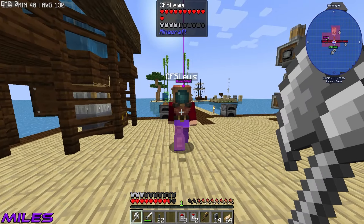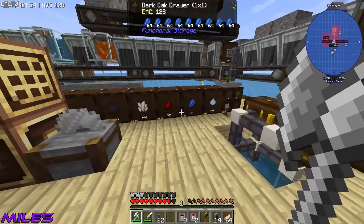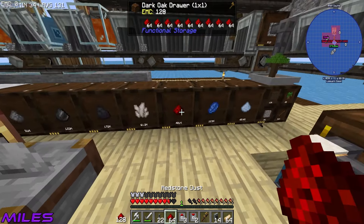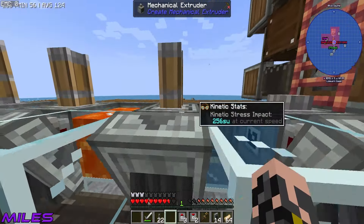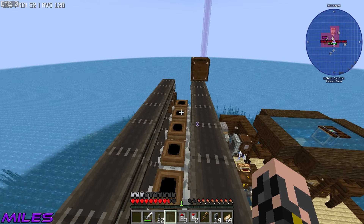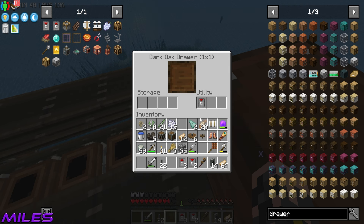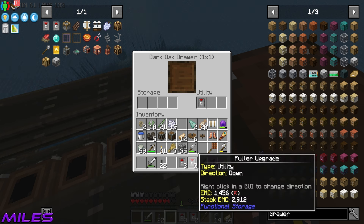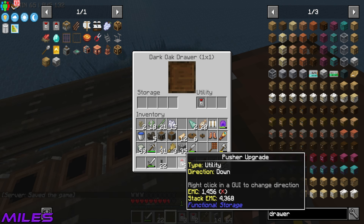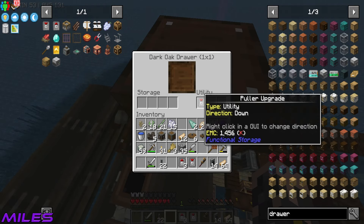Miles has his broadaxe and swings it — massive damage! He did about half my health which is pretty nice. We discuss adding a golden apple or golden carrot to get extra modifier slots. Currently we only have two upgrade slots; with a diamond we'd get three. We'll leave it for now and fill with what we have — the broadaxe is going to one-tap zombies.